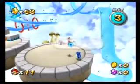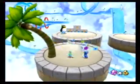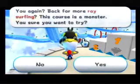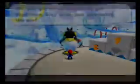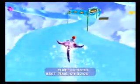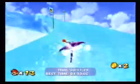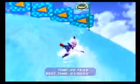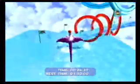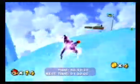A bit of advice for taking the Trials: there are going to be star bits on the course — ignore them. Don't forget how to pilot the ray, it could end badly. The key to this course is just remembering that you can slow down; you don't have to go at full speed the entire time, especially when making those tight corners. You have three minutes, and it can easily be done in under a minute and a half if you're careful enough.